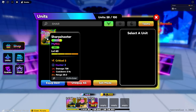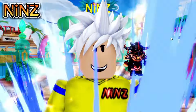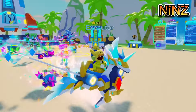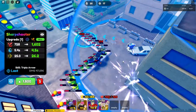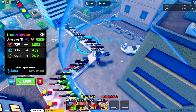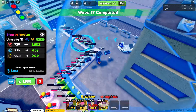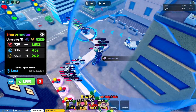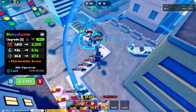Before we evolve his Sharpshooter, let's showcase the non-Evo. She's using A-Way Circle and you need 1250 for placement. He's a heal unit, and for initial damage she got 728, 5.4 SPA, and 25 range. By the way, he is using multi-shot.